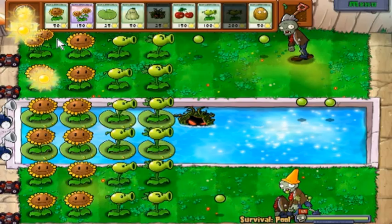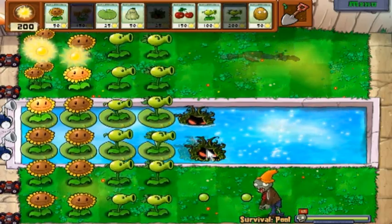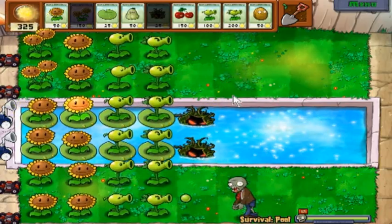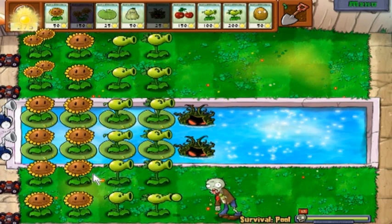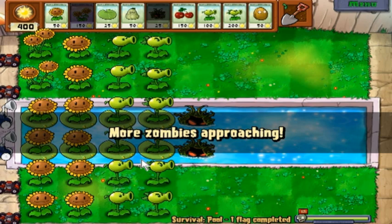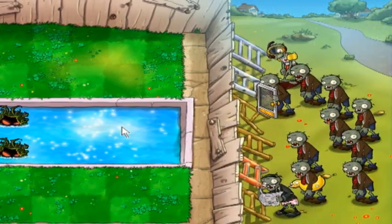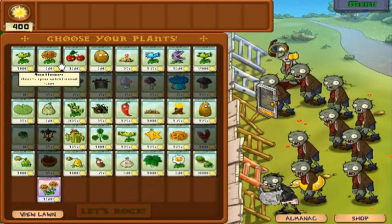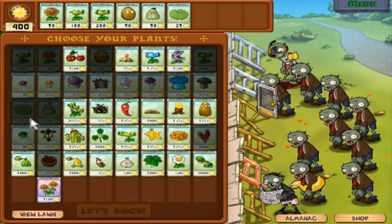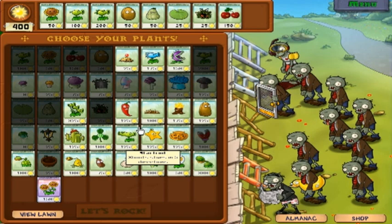I can talk about my strategies — what I'm pretty much doing on the screen right now for this level. I don't know what I'm going to do for the next level at the minute. I think fog is next, I believe. And here we go, we got the second round. Pretty much I'm going to use the same plants as the first round because it's so easy to do, and I like the plants that I'm using. I may change something.